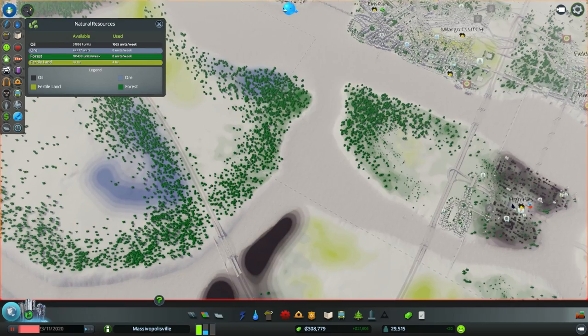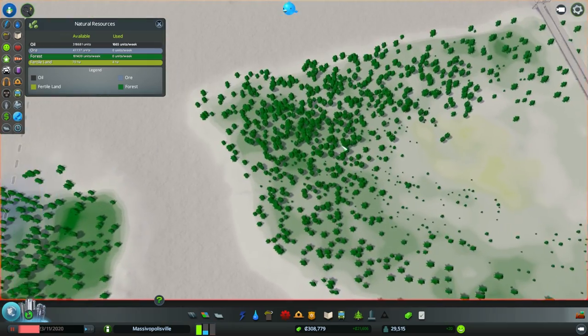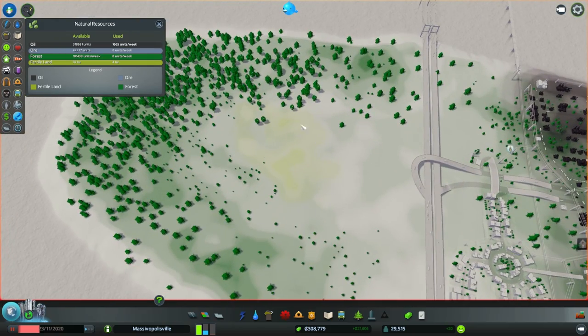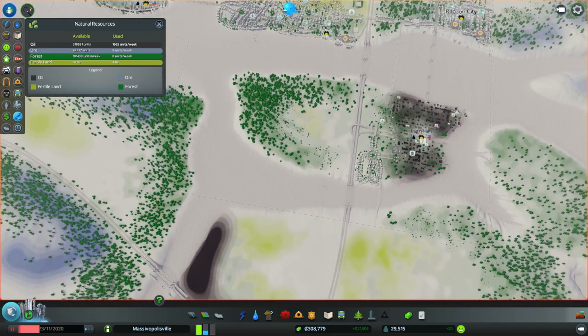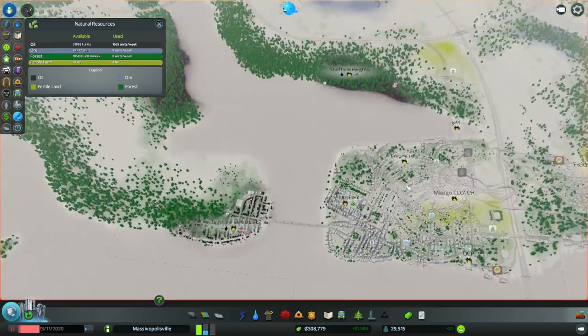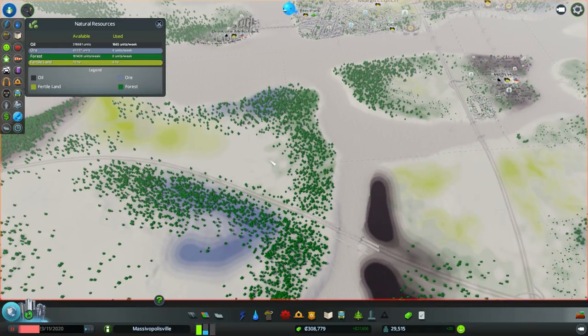You have a couple of different natural resources in Cities Skylines. Green is forestry — that's a renewable resource, you can continue to make money off it indefinitely. Yellow is farming, also renewable. Then we get to our non-renewable resources: ore and oil. Ore is in blue, and oil is in black. The color of money.